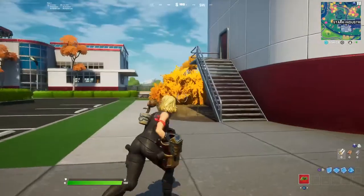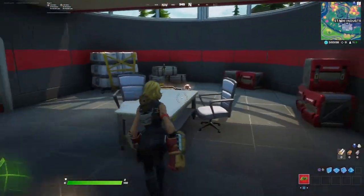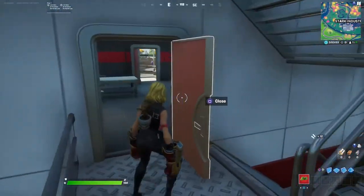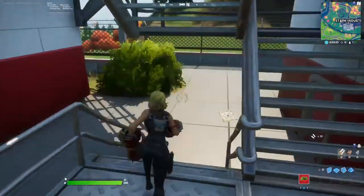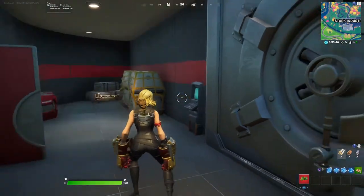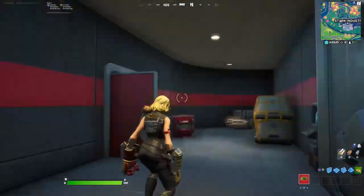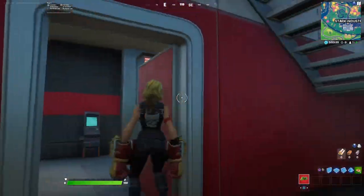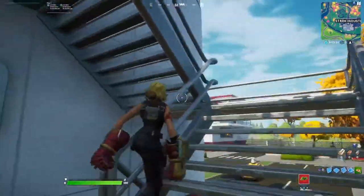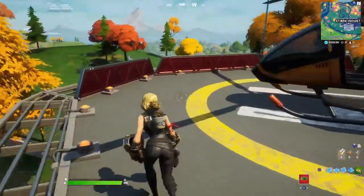We are going to the right first and let's check this building over here. In this building we're not going to have chests on the first floor. Now we're just going to check downstairs. Check this out guys - the boat! I thought the boat was going to be on the main building but apparently it's on this side building. And that is the heliport right here guys.